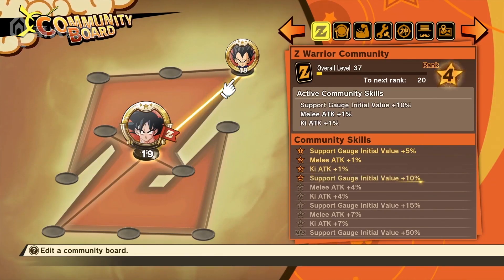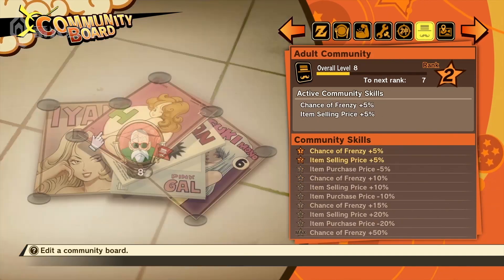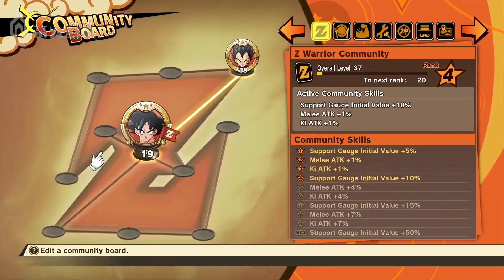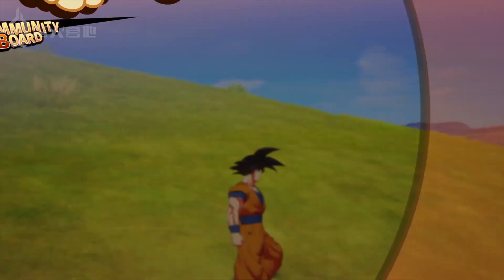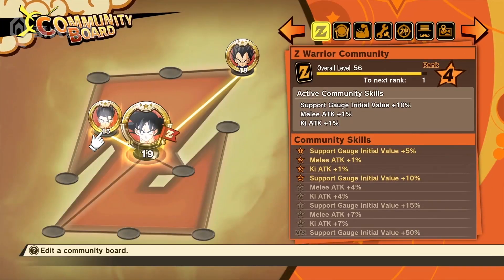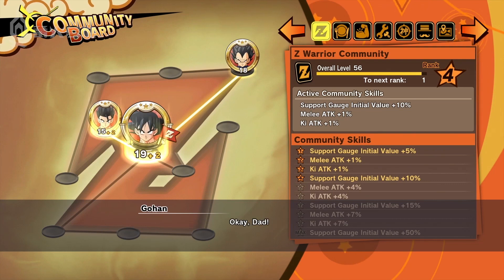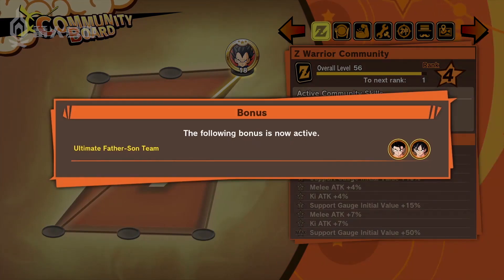These skills will provide helpful effects on your adventure. There are seven different community boards, and each provide different community skills. Placing specific soul emblems next to one another will activate what's called a Link Bonus. Activating a Link Bonus makes it easier to raise a community's rank, and you may also be able to hear some exclusive dialogue between characters.